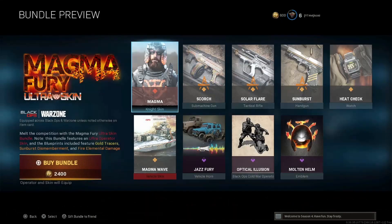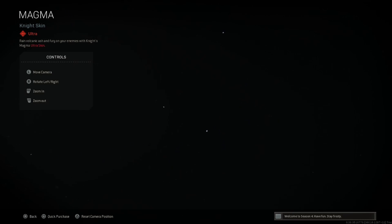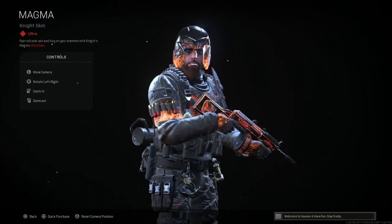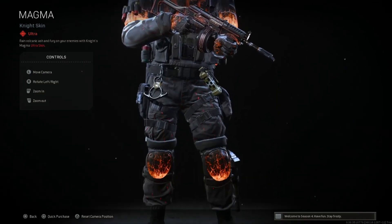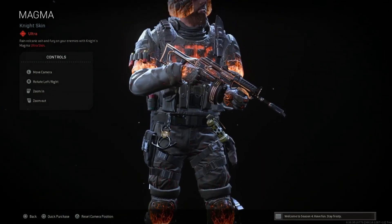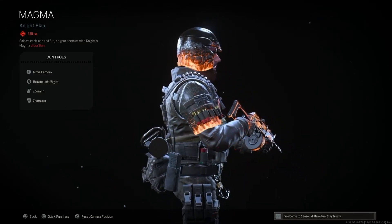Moving on, this is gonna be Magma Fury — I think this came out maybe three or four days ago. This one actually does look pretty cool, haven't checked it out yet. 2400 COD Points on this one. Night skin Magma is gonna be an ultra. Oh damn, okay — that's fire, literally. The gloves look sick too, I bet you can see those in game. Check out the pants — they have like some flames going through them. Kind of reminds me of the Black Ops 3 menu screen.